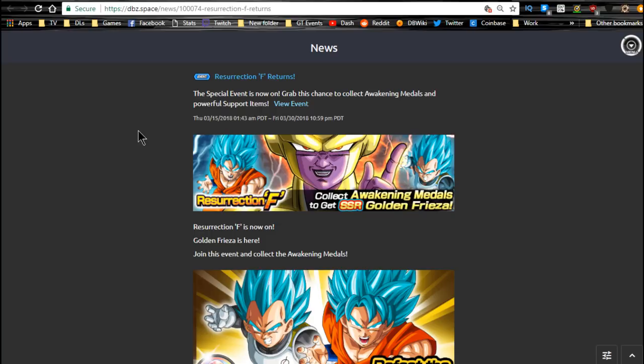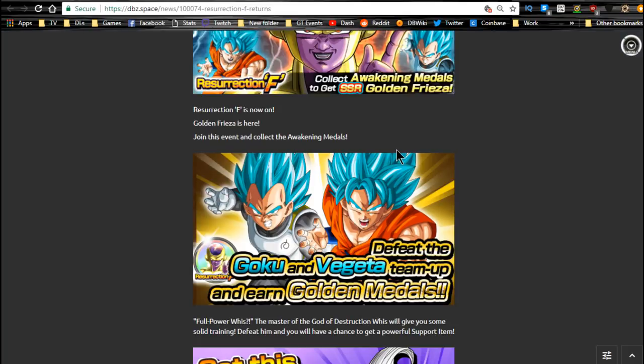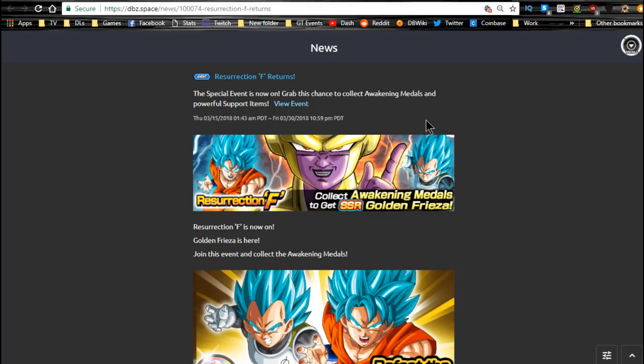Next is the Resurrection F event, available until 3/30 daily. This is where you get the Dokkan Awakening medals for the free-to-play INT Mecha Frieza you get from the Strike event. You Dokkan Awaken him into a Golden Frieza, then Z-Awaken him to increase the Super Attack of any Golden Frieza — not the angel variant — up to Super Attack 10.